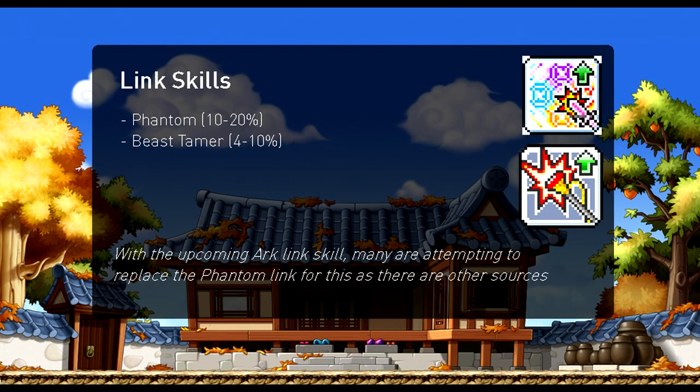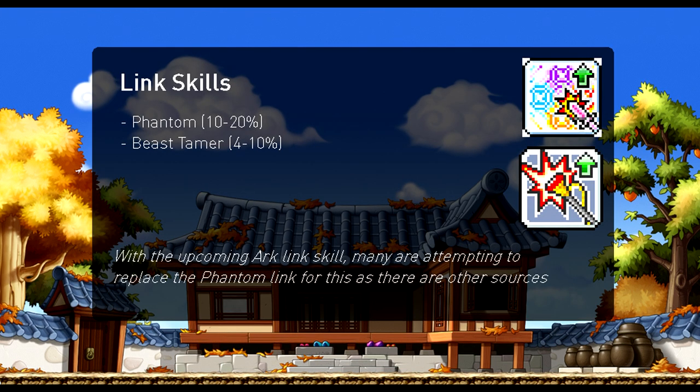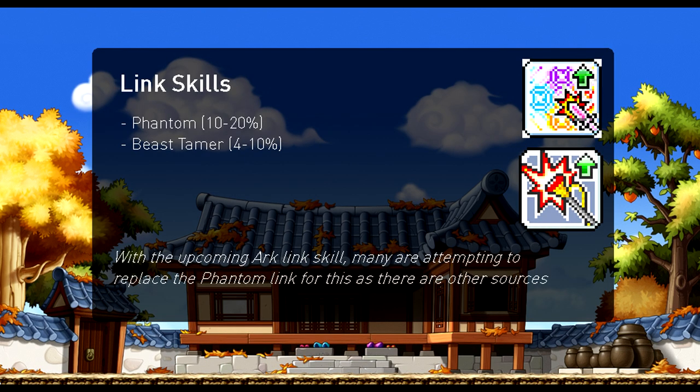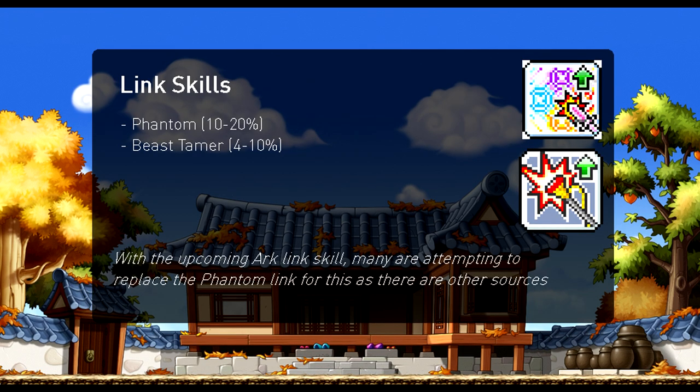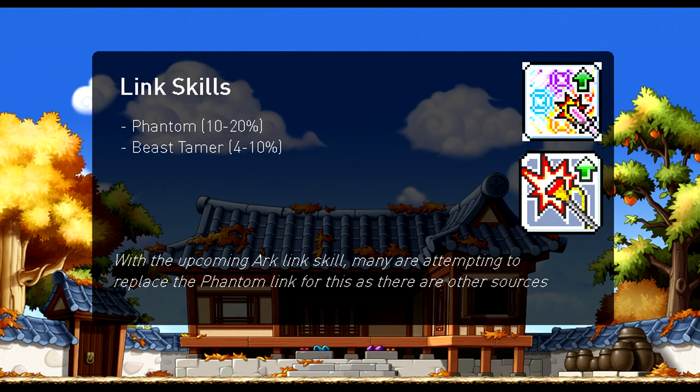One of the biggest sources of crit rate is your link skills, due to how easily attainable they are — minus Beast Tamer, since it's a randomly available class. This is also where the key discussion is: since optimal link skills are switching off of Phantom to use Arc in its place, you will be losing a good source of crit rate. But since there are other ways to attain 100% crit rate, you should be getting rid of Phantom in exchange for raw damage. Both Phantom and Beast Tamer are links that go up to level 3, with levels at 70, 120, and 210. Phantom gives 10, 15, and 20% crit rate, whereas Beast Tamer gives 4, 7, and 10%, plus some boss damage and HP/MP. Because Beast Tamer also gives boss damage, it is seen as more favorable to keep over Phantom.